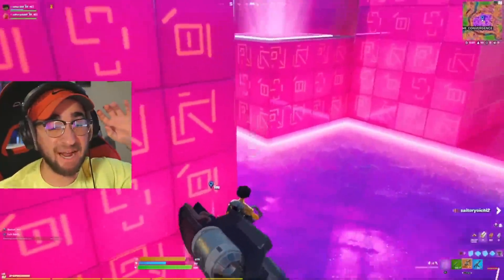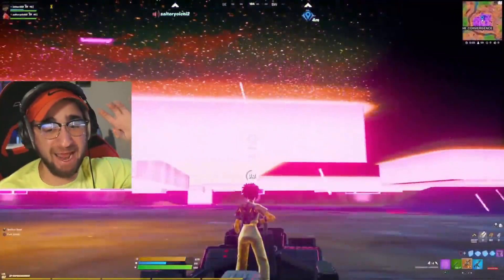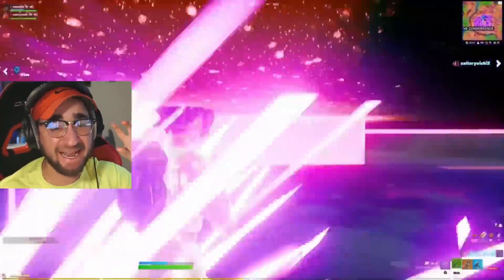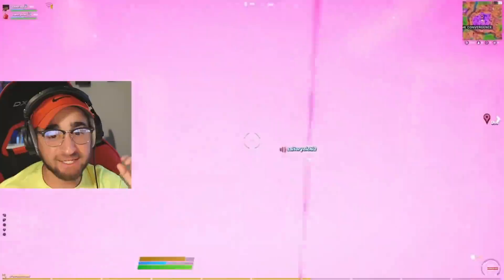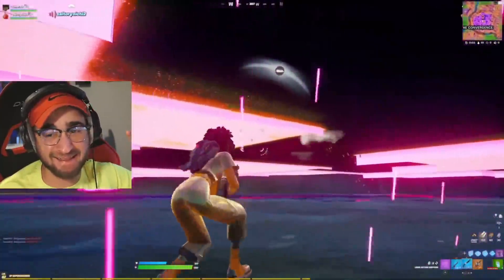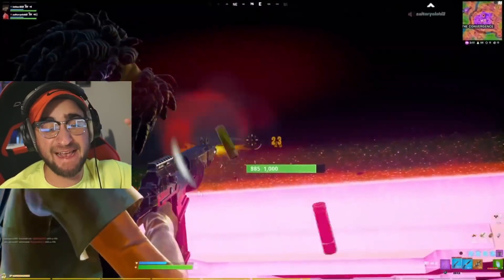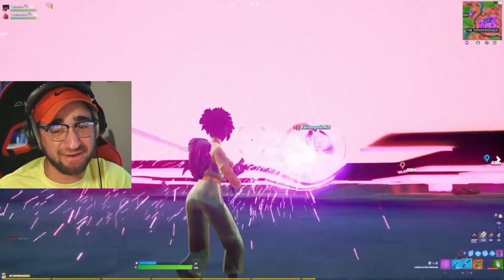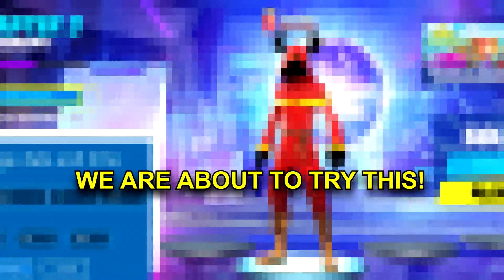Did you know there is something under the convergence, and Fortnite is trying to hide it? Check this out — he is glitching with a boat, and now he is under the map. This is a crazy invisibility glitch and a hidden location in Fortnite. Check out how cool and sick this looks. I don't know if Fortnite is trying to bait something under the convergence, or if this is related to Chapter 3, but I have never ever seen this before.